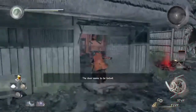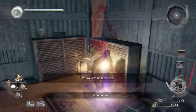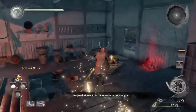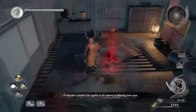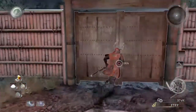Oh no, the key's in here. Here we go. Pick this stuff up while I'm in here. Look around because sometimes the boxes that you can open — the outline doesn't glow as well — but now we can open the gate.